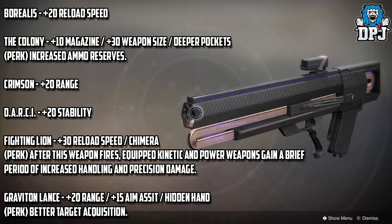Graviton Lance gets a plus 20 range stat, plus 15 aim assist stat, and the Hidden Hand perk for better target acquisition. I cannot wait to get my hands on that — it's a beast as it is.